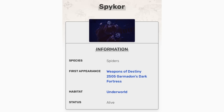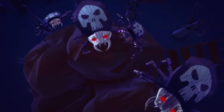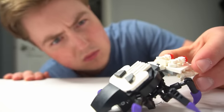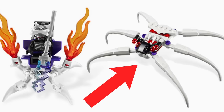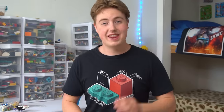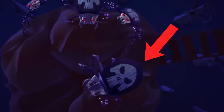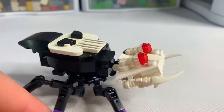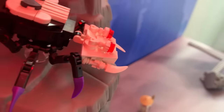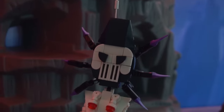The next species on the list is very underwhelming, or should I say, Underworld-ing. These are the Spike Wars from the Underworld that have a skull on their abdomen, which is very strange to say the least. Evidently, they made one in Garmadon's Dark Fortress. I'm going to make the actual one from the show. Quick time-lapse build, and here we have it. It's perfect — it looks like it does in the show, and now it can terrorize wandering travelers in the Underworld.